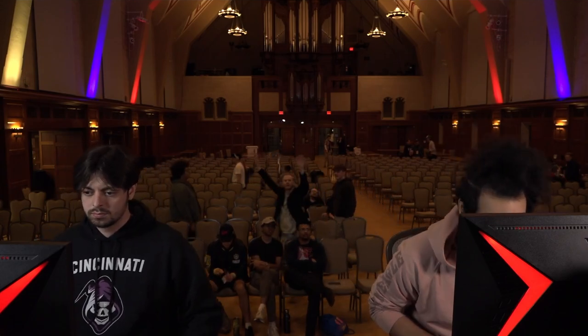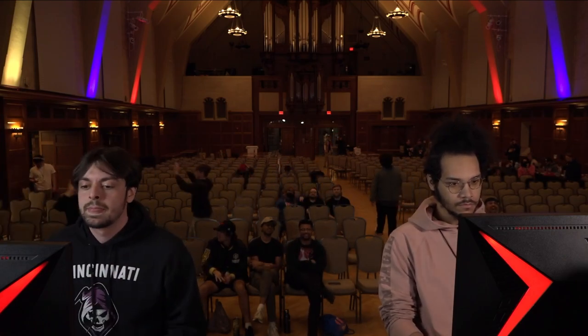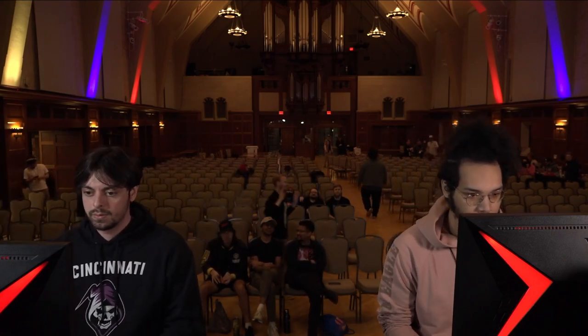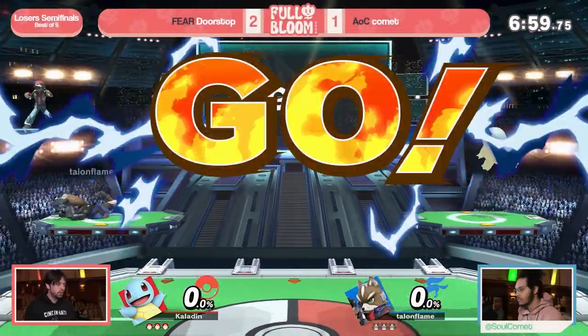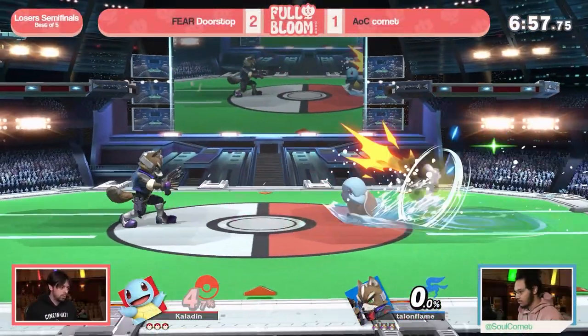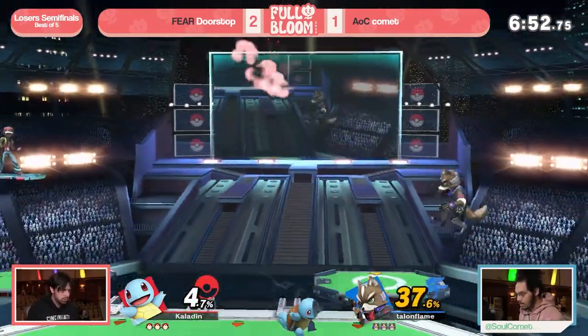Comet did a great job staying composed in that situation, especially after getting read with that air dodge. Really good stuff heading into game four. The biggest thing there was that Doorstop was on Charizard for just way too long — Comet just did not let him breathe or get off the ledge. It's going to be a lot easier to ledge trap him when you're such a big character.